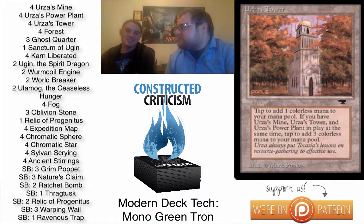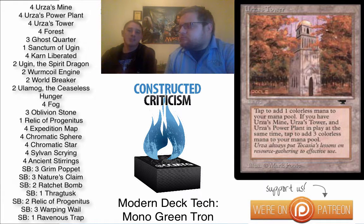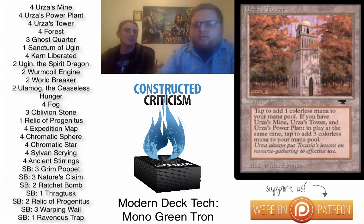These are the Tron lands, and they let you cast Karn Liberated on turn three. The way it works is that if you have at least one of each — the Mine, the Power Plant, and the Tower — they all tap for bonus mana. The Mine and Power Plant tap for two mana each instead of one, and the Tower taps for three instead of one. You can actually cast a turn-four Ulamog by getting two Towers, a Power Plant, and a Mine — that adds up to ten. I did that multiple times.